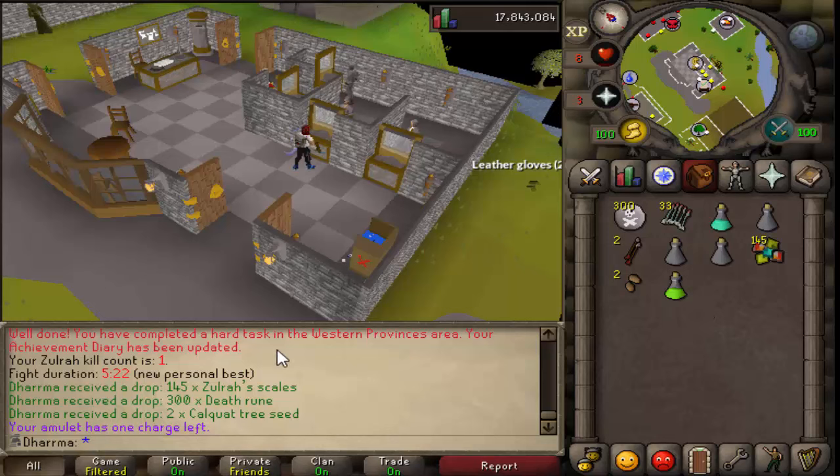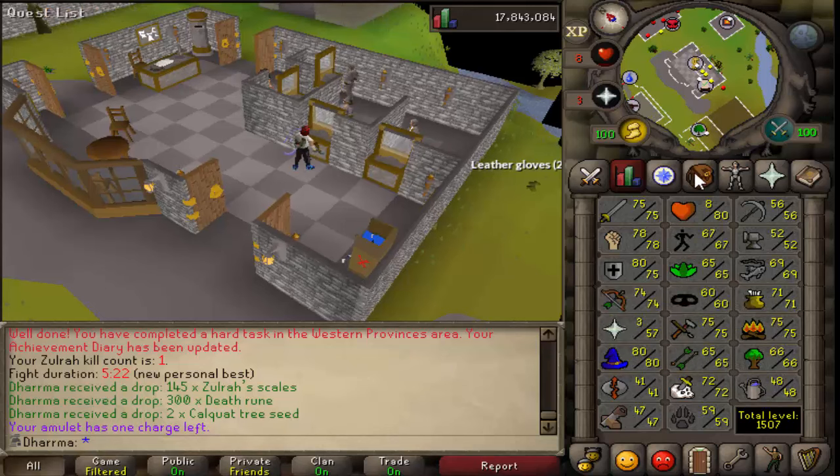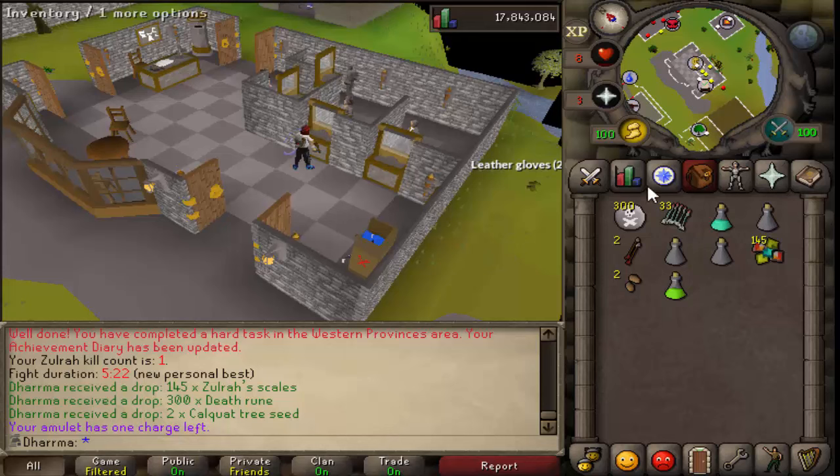Alright guys, so I actually managed to get myself a Zulrah kill! It took me five minutes and 22 seconds at 74 range - absolutely terrible. I think I need to get my range up to 80 and get some range void before I start properly. But it was good fun and I did get a kill - sadly the drop was awful, 300 death runes and two calquat seeds - but never mind, first one in the bank so awesome.